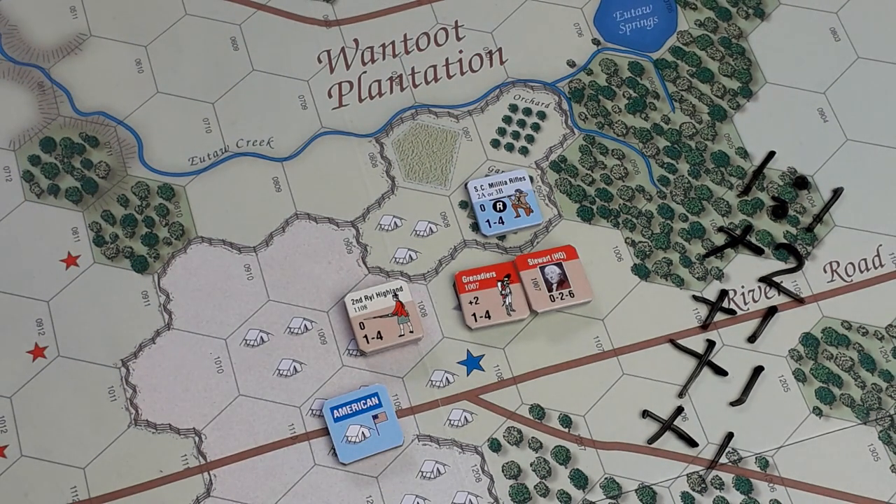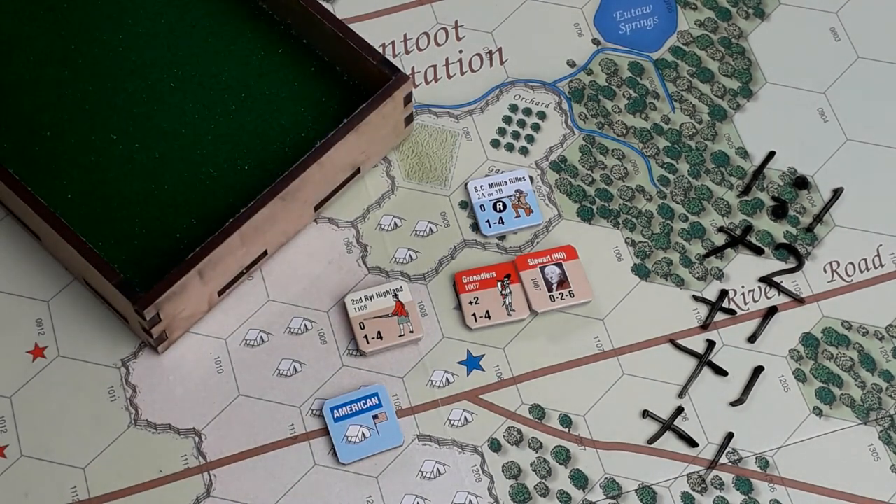Tactics: Brits are attacking with a leader; opponent has no leader; flank not possible; withdrawal plausible — Table Three. D8 roll: six — attack on echelon. The Americans can withdraw, so Table One, D8 roll: seven — skirmish. Attack on echelon versus skirmish is a minus one. The Brits are attacking with a total modifier of plus four on the one-to-one.